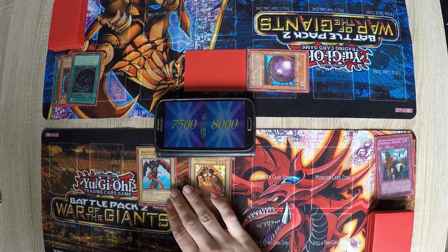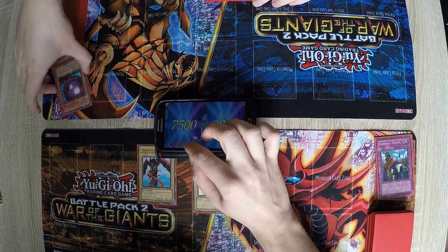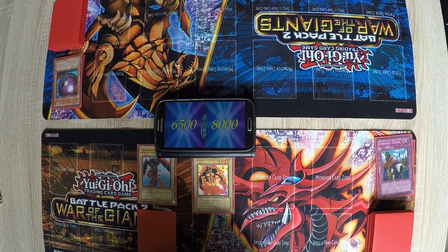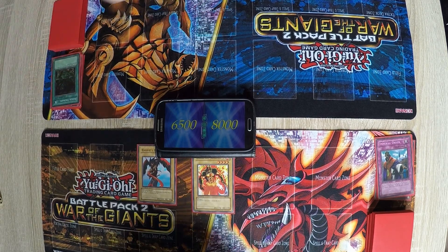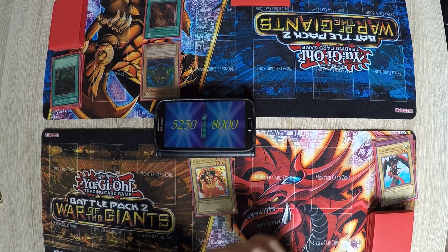I'll summon the Darkfire Soldier number one, attack the Giant Rat, and then attack your face-down — it's another Giant Rat, so that's 1000 damage. In Main Phase 2 I'll set a card and end my turn. Set a card, then summon Maha Vailo and equip it with Axe of Despair. Enter battle phase and attack the Harpie's Brother. Then it's your turn.